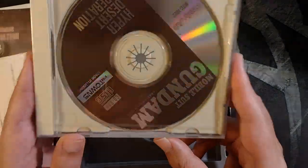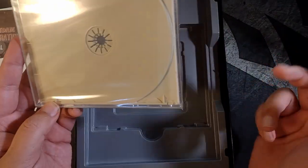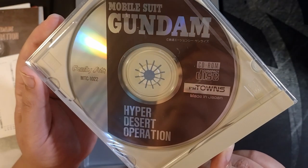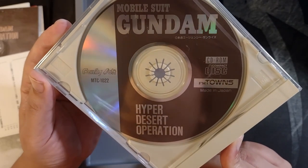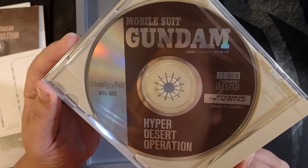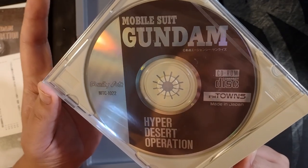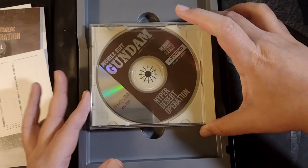The CD is in its original jewel case and has not been opened — so this is new in box, technically. It doesn't have the original shrink wrapping, but it has not been opened. CD-ROMs were not mainstream at this point; it took a few years for most computers to even be equipped with a CD-ROM drive. Everybody was still using 3.5 or 5.25 inch floppy drives. A 3.5-inch floppy could hold 1.44 megabytes, and a CD-ROM is around 620 megabytes — so roughly 500 floppy disks.